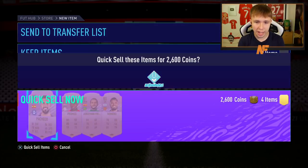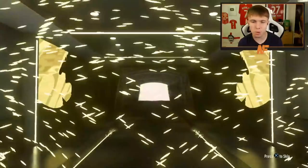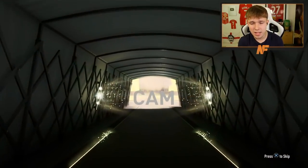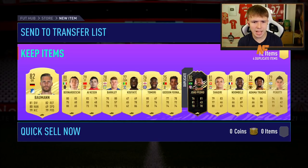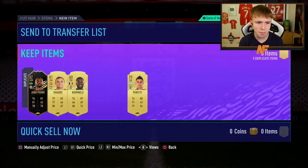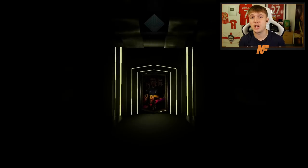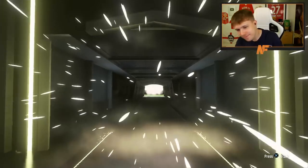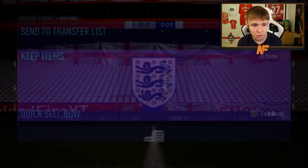Rare players pack number two - just give me one walkout at least. No walkout - it's going to be a boards. Hopefully an actual boards behind it. It's going to be 82-rated Joe Pedro. Not a great start. Pack number three - third time lucky? Probably not. Can we get a walkout? It's not even a boards in this third one. I genuinely do not like 50k packs - that is atrocious.